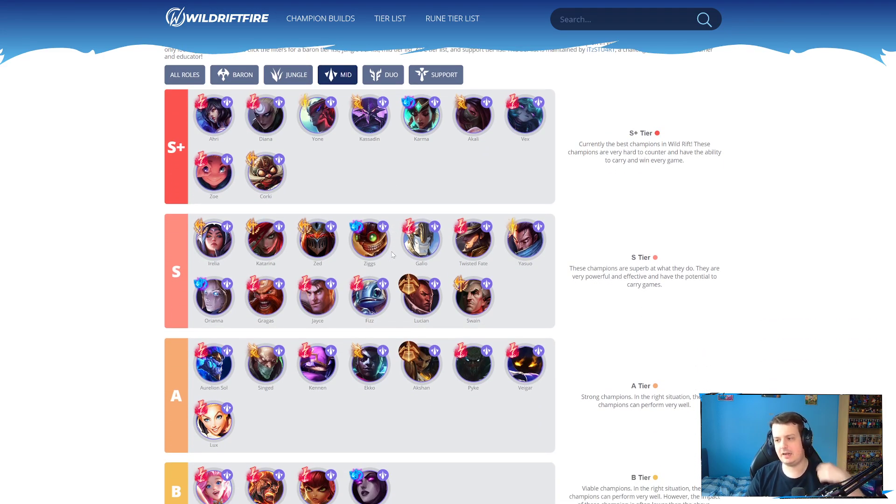Into the mid lane — no changes here in the mid lane at all. Champions like Corki are still really strong in the mid lane. Lucian, even after the buffs to Essence Reaver, still sits in the mid lane going for the same build with Manamune, etc. Everything has pretty much stayed exactly the same. Yone's still in S+ tier — even after the base attack speed nerfs, Yone in mid lane is still very, very strong because you can just farm the wave for free. You still have a shield on your second ability, you have your knockup, and you have really great ganking setup potential. Yone is still S+ tier, in my opinion.